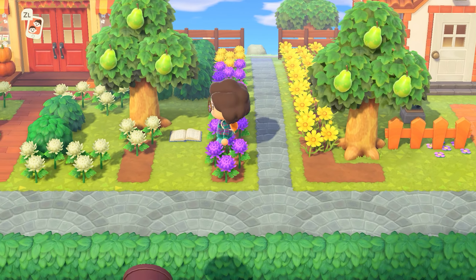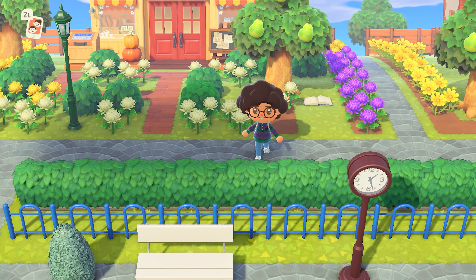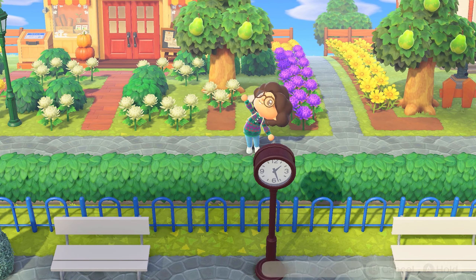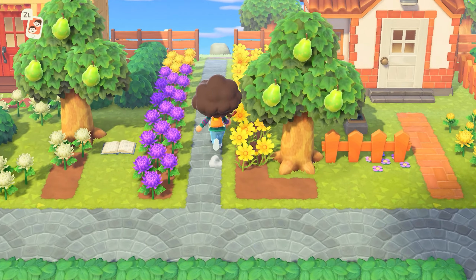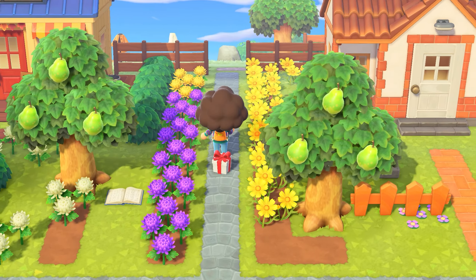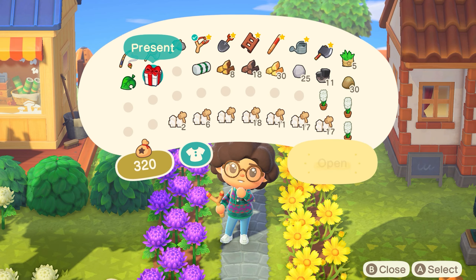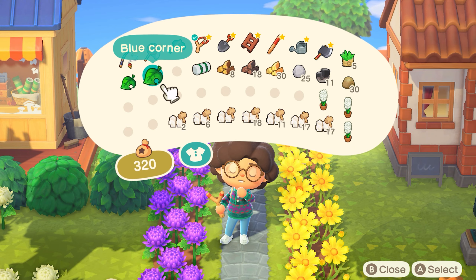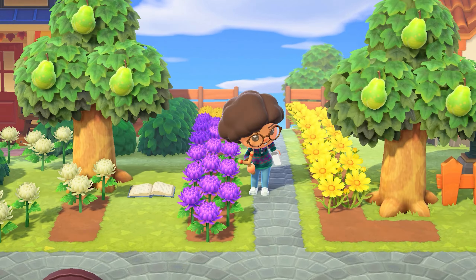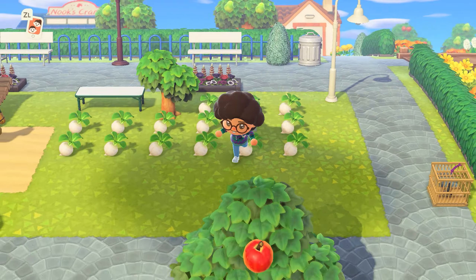Then we'll move houses after and figure it out. Maybe we'll put another house in here because we have to move Puddles' house from the other side of the island. Maybe Puddles' house will go here. So we have lots to do. We have some setting up today. I don't have all the furniture items on this island, so I do have to slowly build that up as I play.